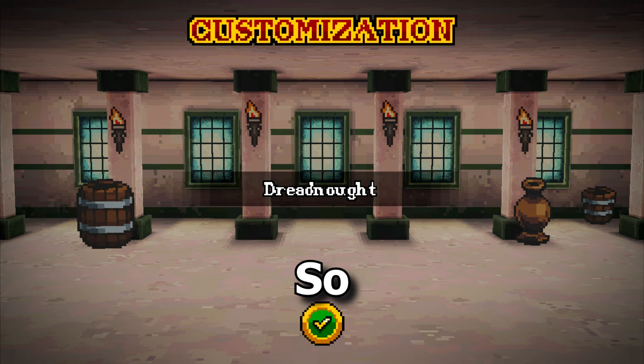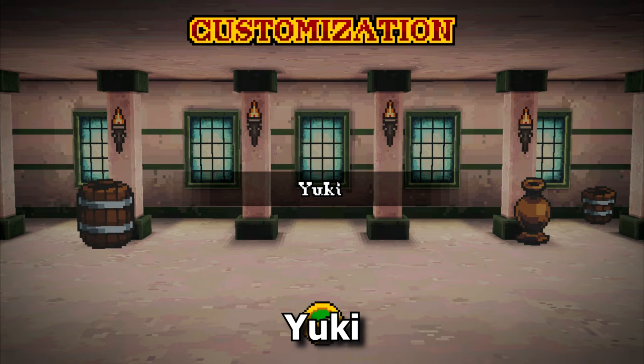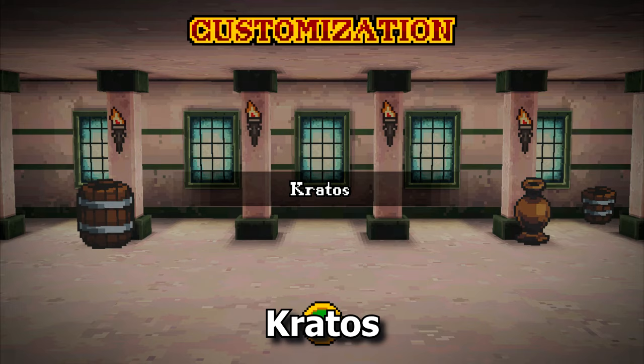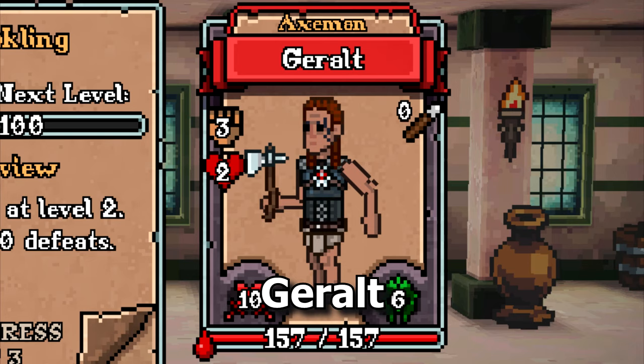So this one gives you pink pants. The next one will be more exciting. Yuki, Templar Helmet. Caesar, it gives you this — I don't know how it's called. Caesar, Kratos, Blade of Chaos. Geralt, it gives you witchy body armor.